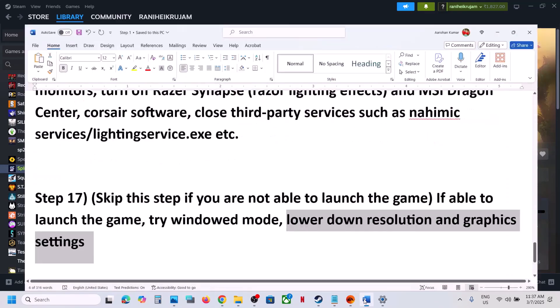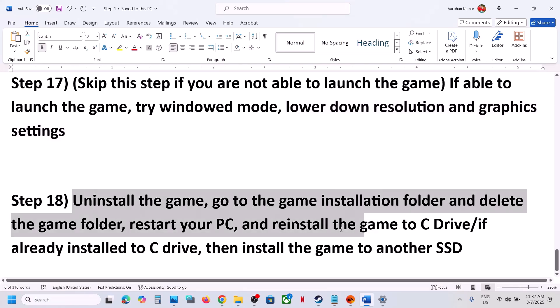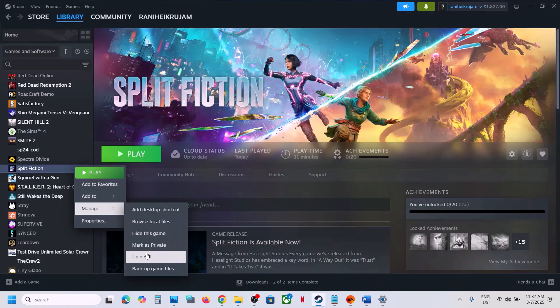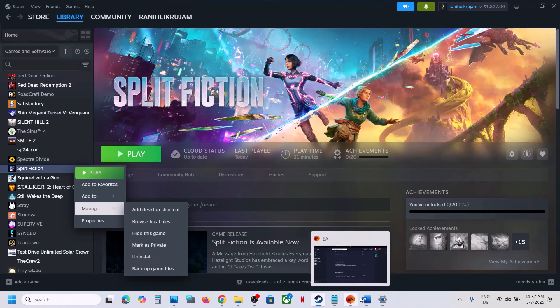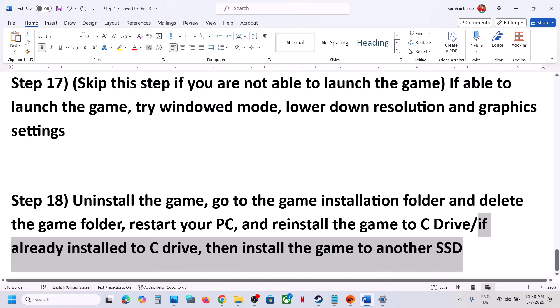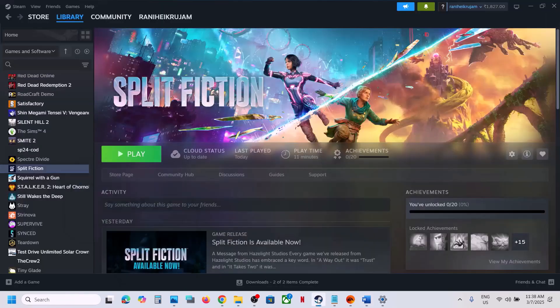If nothing is working, the last step is to uninstall and reinstall the game to a different drive. After uninstalling, go to the game installation folder and delete the game folder. Then reinstall to the C drive if it was on D, E, or an external drive. If it is already on the C drive, try installing it to another SSD. One of the steps shown in this video should help you run the game successfully. Thank you for your time — please like this video and subscribe to my channel.